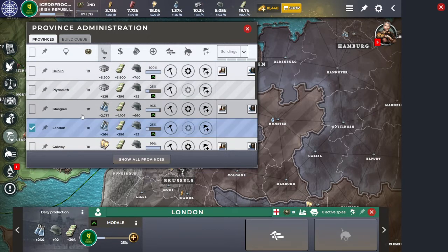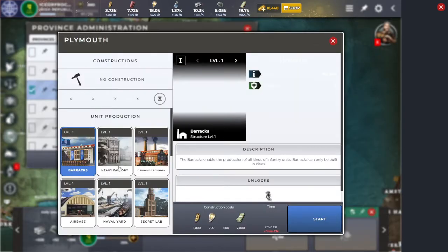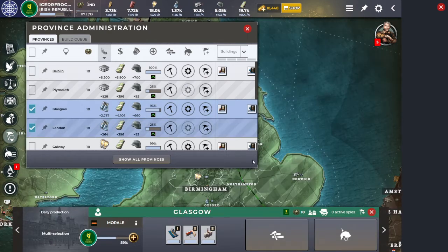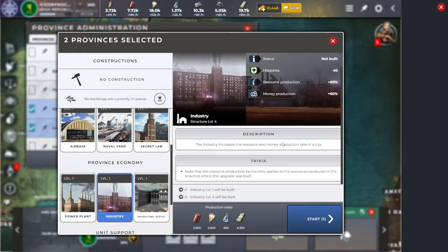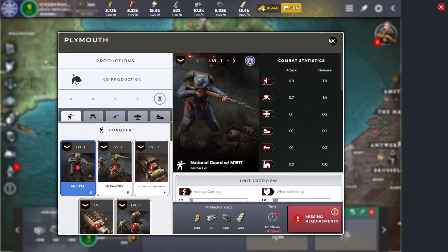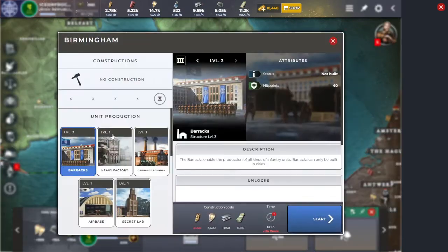You can also sort by specific resources — interesting. Let me construct some industries here. Not Plymouth — Plymouth doesn't need it; it's Glasgow and London that need it. Times two, nice. Now let's look at Plymouth too — these need to be places that can make ships, so I'm going to start work on some naval yards here. Plymouth and London I want to build naval yards; Birmingham would be a great place to make motorized.